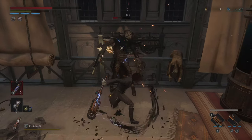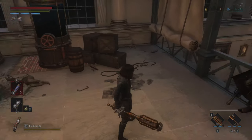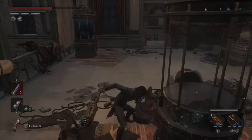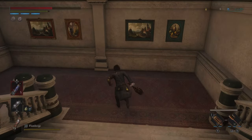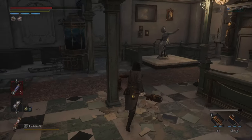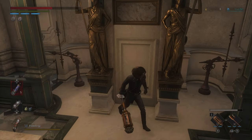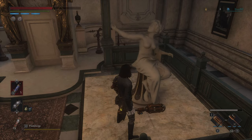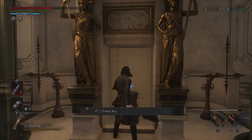Heading down here — this is where you're going to find the key. If you notice, this statue is pointing over there, which looks suspicious, and then this statue is backwards. If you turn this one, it opens up and you get the Trinity Key.